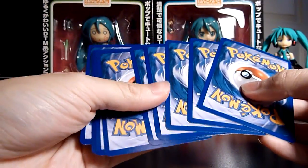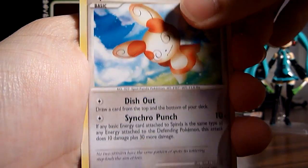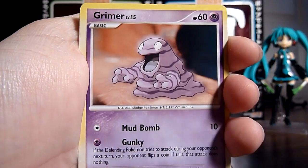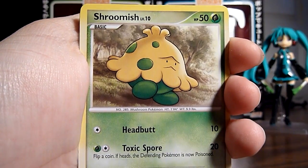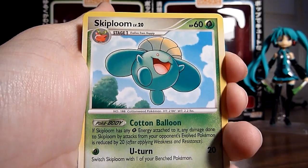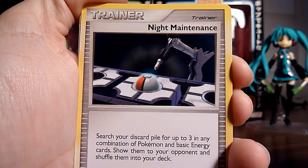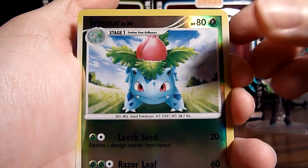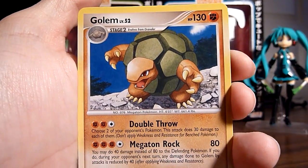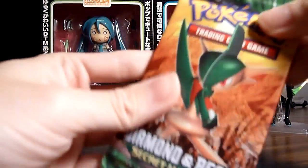Third pack. First up is a Corsola, Spinda, Electabuzz, Grimer, Shroomish, Smoochum — that's something I haven't had yet — and Skiploom, looking very bouncy. A Night Maintenance. Ivysaur Reverse. And the Rare is a Golem, which I got in the last part, so it's a double. Not too happy about getting doubles.